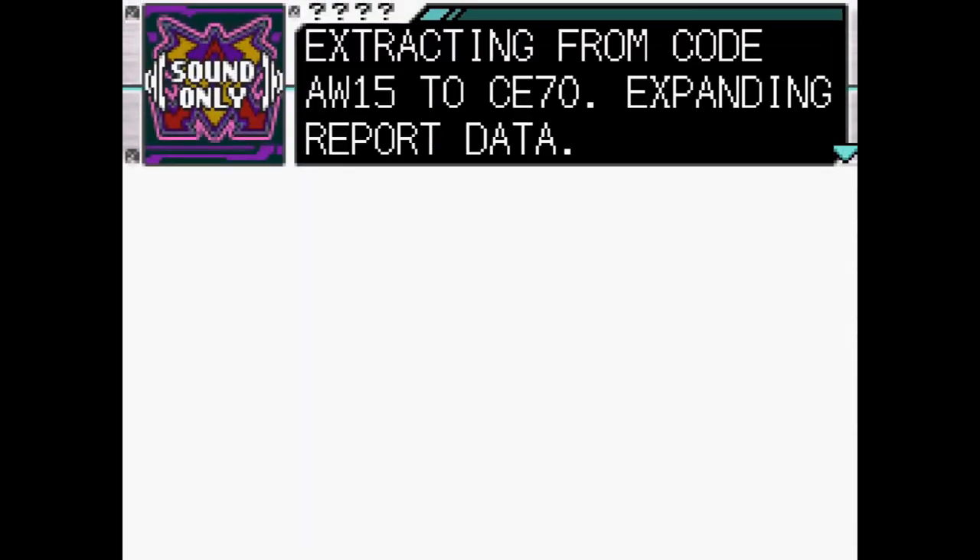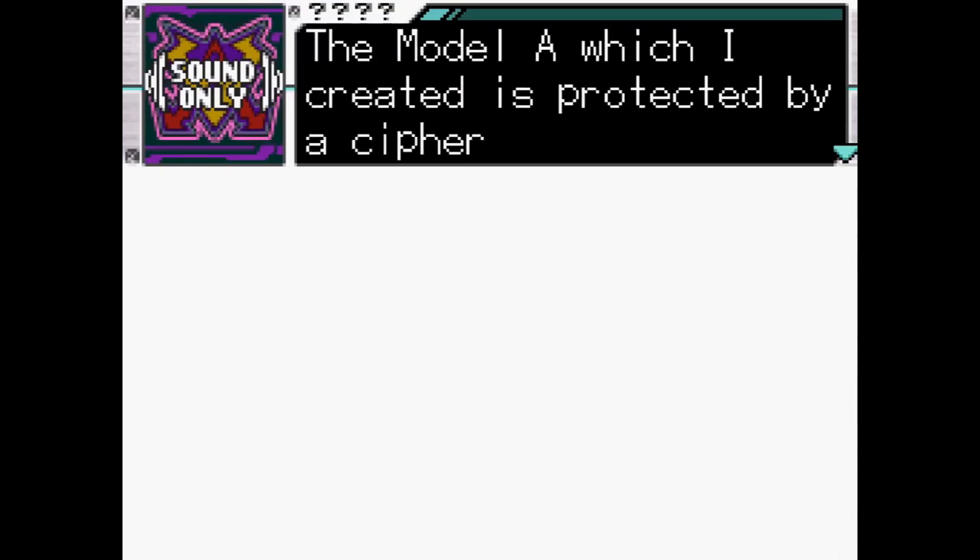These ciphers come with code numbers, but not just any ordinary code numbers. Although they could be read as simple code numbers with letters, these ciphers contain a secret — and that secret is that these code numbers contain specific dates from the Gundam universe.